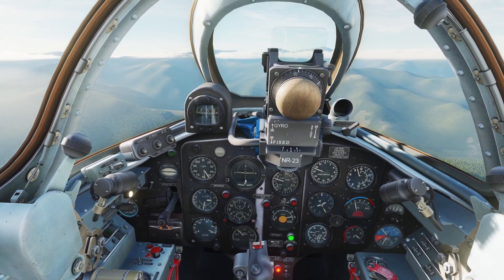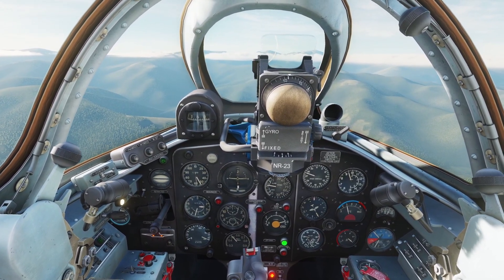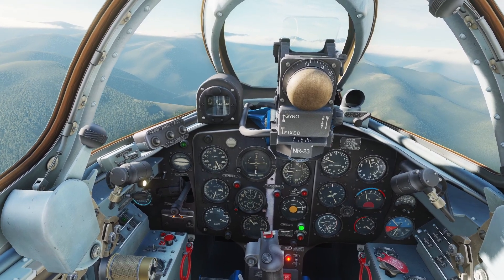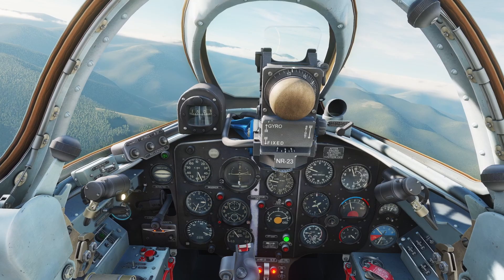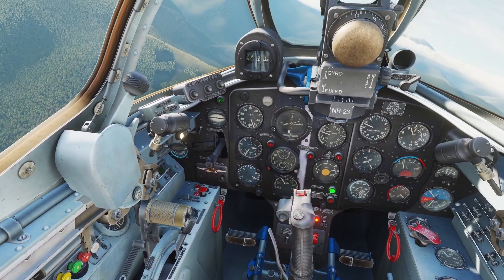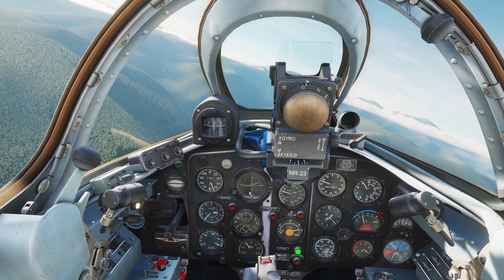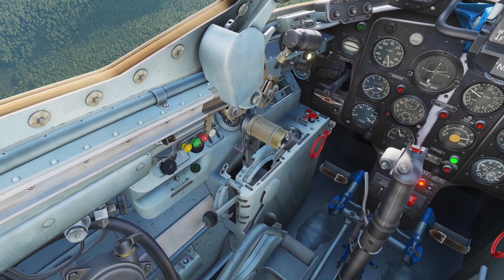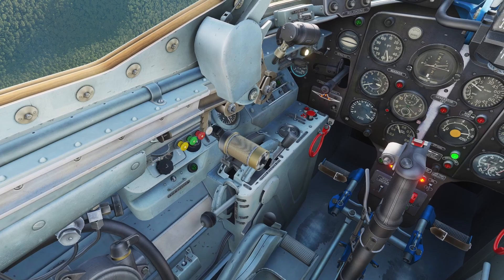Since the MiG-15 has a really old jet engine, it is prone to something called stalling. Basically, if there are disruptions in the airflow, the engine will stall — it will be very unresponsive. The throttle won't do anything, and you'll also hear really loud banging noises in the engine. I've never had a stall in this plane in DCS, but if you do, the manual says to bring your throttle all the way back and then slowly move it forward, and you should be good.